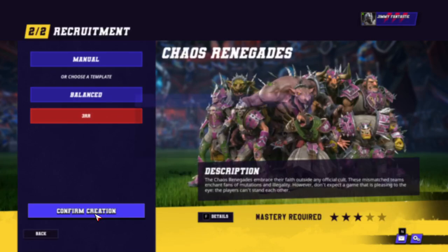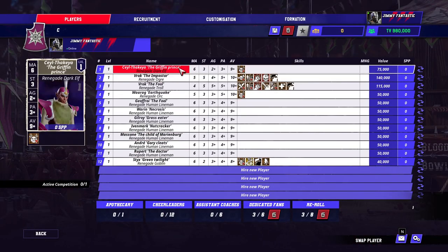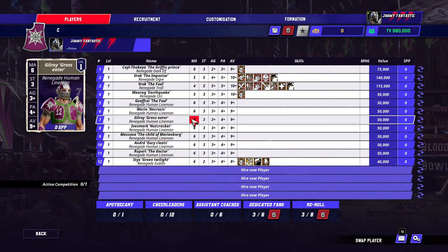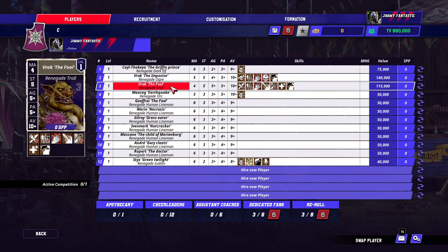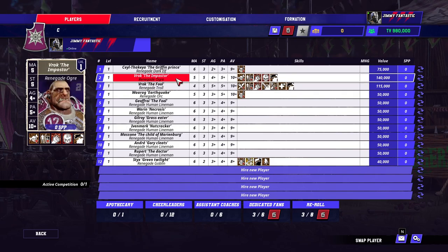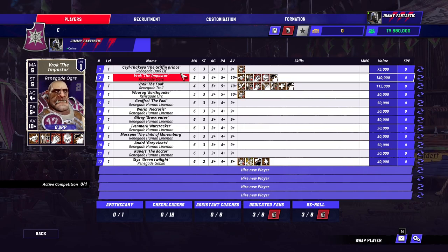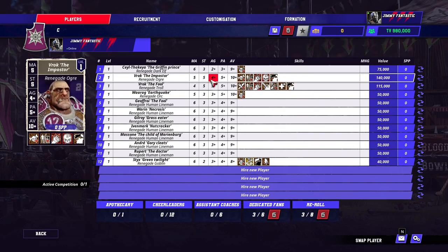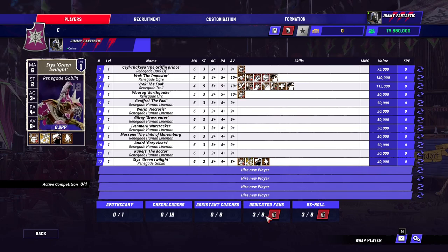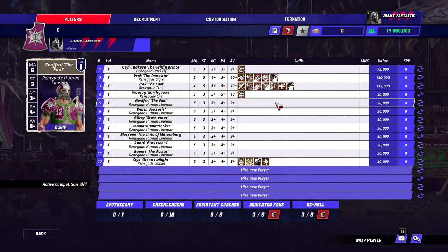This is the build I would make: the three re-roll build, and the only build I would consider for this team. I would not make use of the three big guys because I like to think of myself as a good coach, so I'd rather have reliability. You still want a bit of power — the Troll and Ogre are the most reliable big guys. The Minotaur and Rat Ogre are blitzy ones with Animal Savagery. You've got to have the Dark Elf — he's great. The Goblin's fine, gives you throw team mate. The Orc's fine as well. Two more dedicated fans, three re-rolls — this is genuinely a fine team. Not the best, but not terrible.